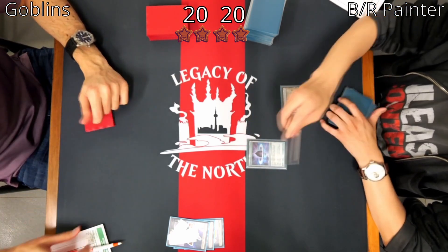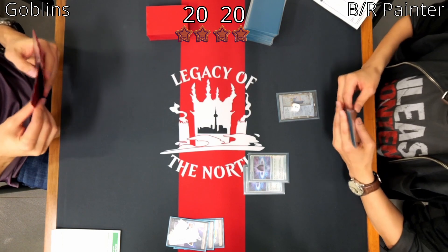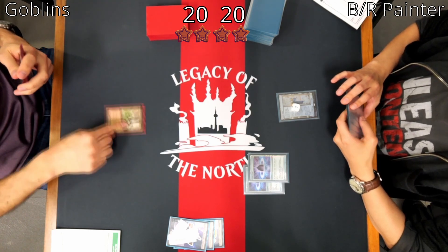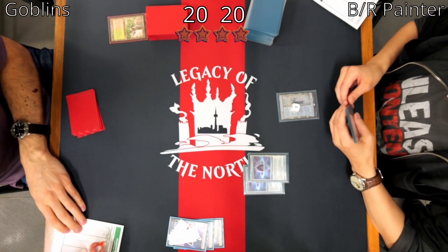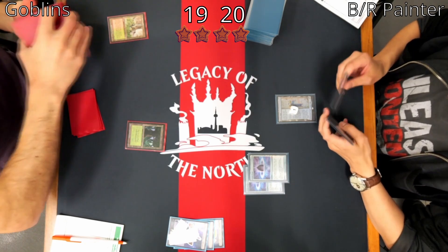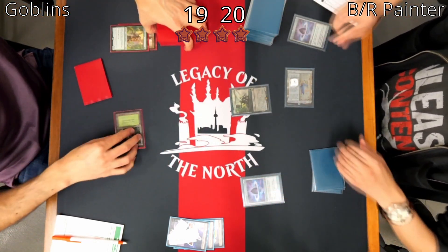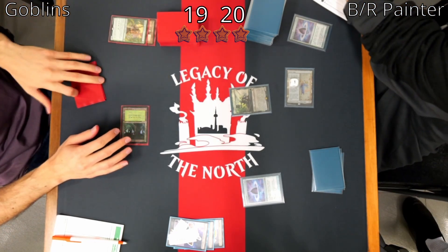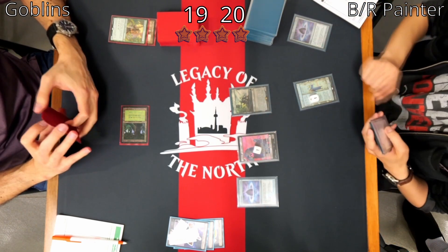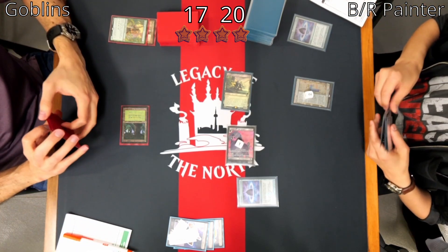Michael is on the play here. Plays Urza's Saga as the first land for turn, into Lotus Petal, Lotus Petal, and passes. Elliot draws Ignoble Hierarch, plays Wooded Foothills and cracks it — Elliot is at 19. At the end of the turn, Michael cracks his Lotus Petal, flashes in Bowmasters, shoots the Ignoble Hierarch, creating an Orc Army token. Draws for turn, upticks Urza's Saga, goes into combat, and attacks for 2, bringing Elliot down to 17.